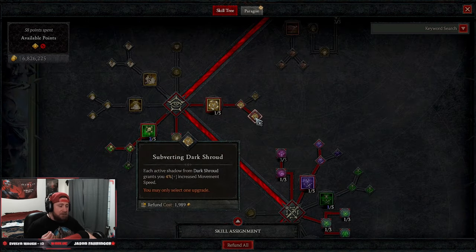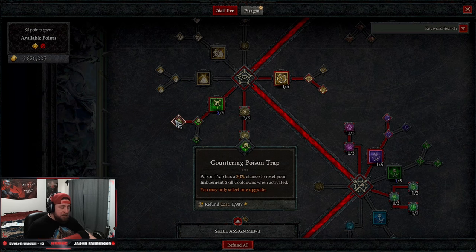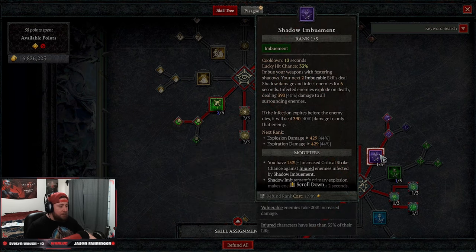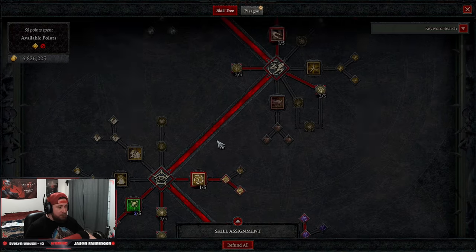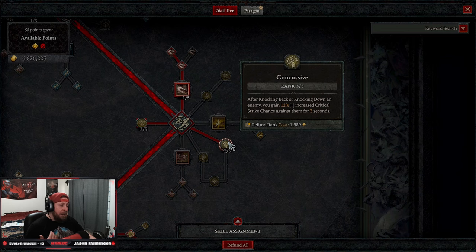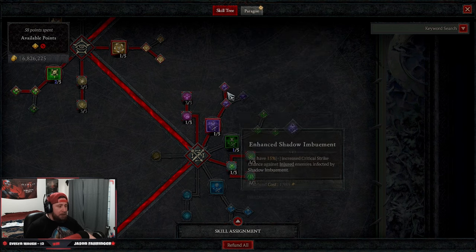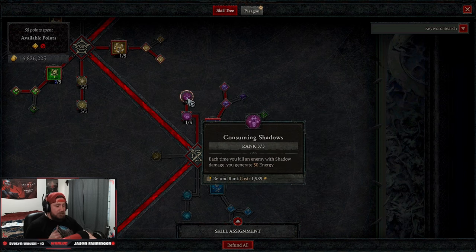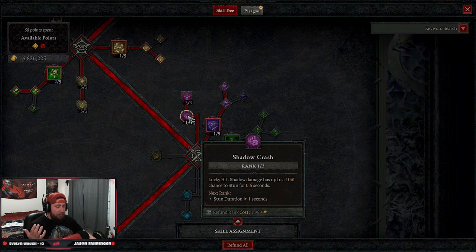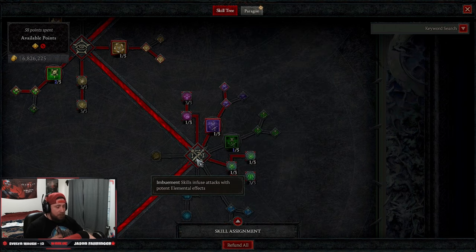Coming down to Dark Shroud all the way up to Subverting Dark Shroud for more movement speed. Then we take Poison Trap all the way into Countering Poison Trap, because we have a 30% chance to reset our imbuement skill — Shadow Imbuement — which is great. Three points into Exploit for more damage and three points into Malice for even more damage against vulnerable enemies. We also take Concussive: after knocking back or knocking down an enemy you gain 12% increased critical hit chance, and Enhanced Poison Trap always knocks down enemies, which is huge. Then Shadow Imbuement into Blended Shadow Imbuement — enemies become vulnerable when they explode and deal a lot more damage. With Consuming Shadows and Shadow Crash we can get stuns and 30 energy back every time we make an enemy explode via Shadow Imbuement.